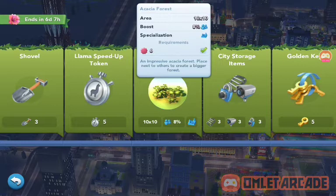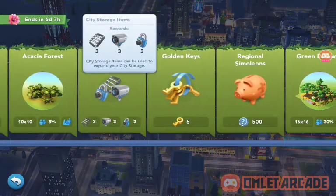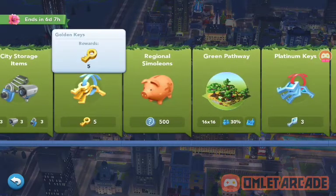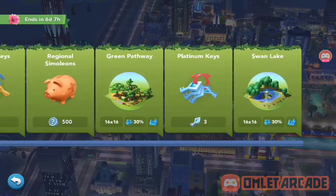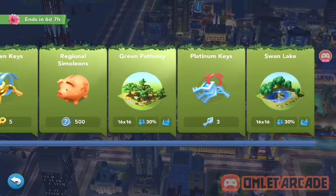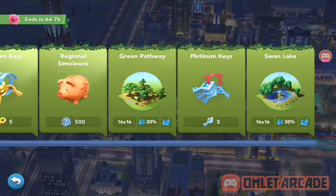The acacia forest is basically simple — you have a boost of 8%, I get it with the theme of the event. City storage items — that's good. Golden keys are good, we can also need that. I don't know how I feel about the green pathway, it looks really cool actually, I don't mind that. I actually think that should be the last tier prize, and I'll show you why in a second.